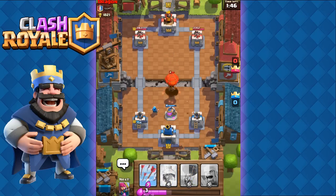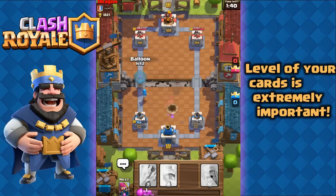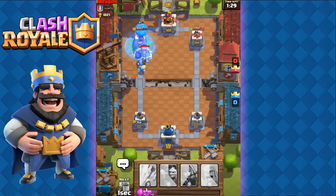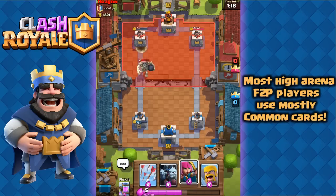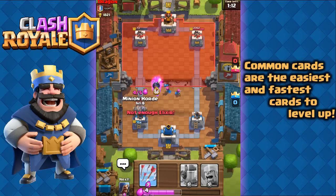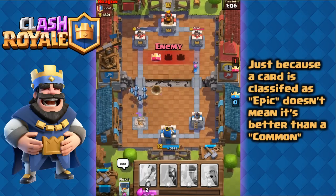Another very important tip: the level of your cards is the most important thing when it comes to how powerful your deck is, and usually the level of your epic cards are the lowest in your deck. I've been following a lot of free-to-play players who have never purchased gems and made it all the way to legendary arena. One thing they all have in common is that they rarely use any epic cards — most only use one, and the majority of their cards are common cards, because common cards are the easiest to level up.